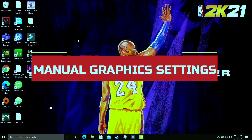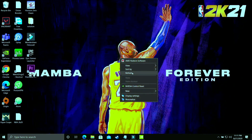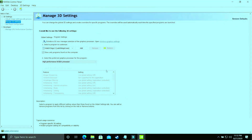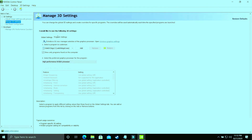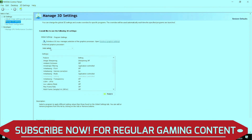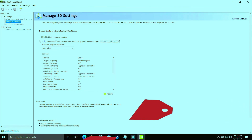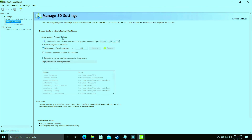This step is specifically for users who were not able to change graphic settings in Windows 10 because they are on an earlier version or Windows 7. Right-click on your desktop and go to the Nvidia Control Panel, or if you have an AMD dedicated graphics card, go to AMD Settings. Make sure you are in Program Settings and not Global Settings, as they are two different things. I've made a separate video on best global settings for Nvidia Control Panel which I'll link in the description, but in this step we'll concentrate on program settings only.